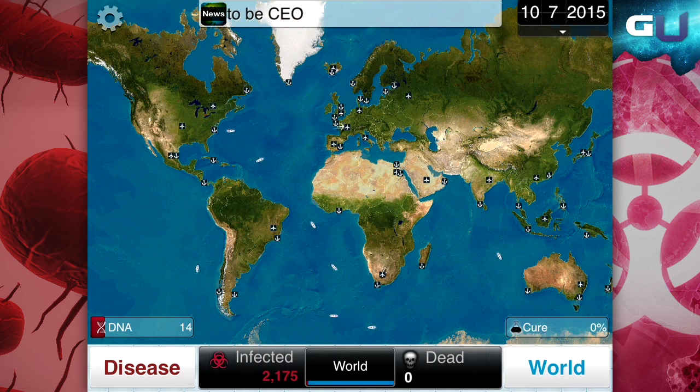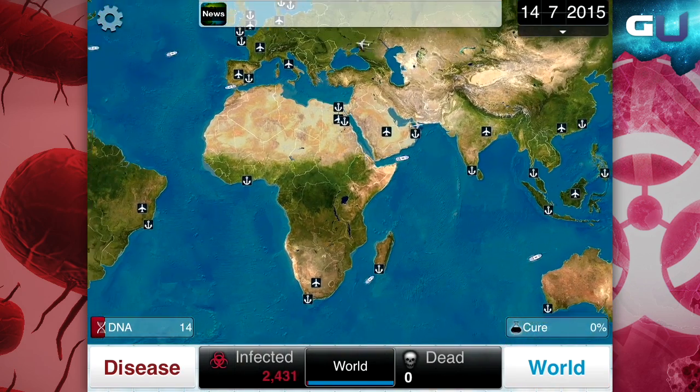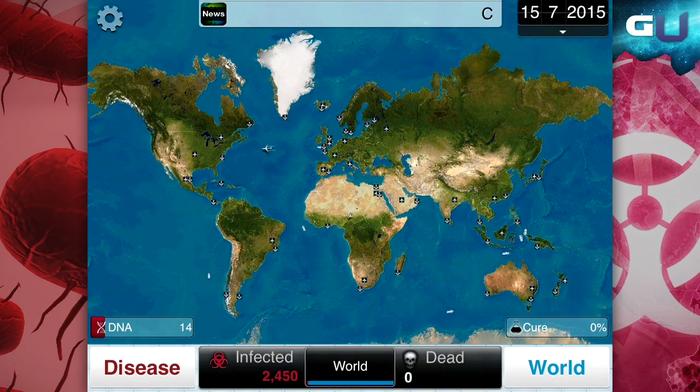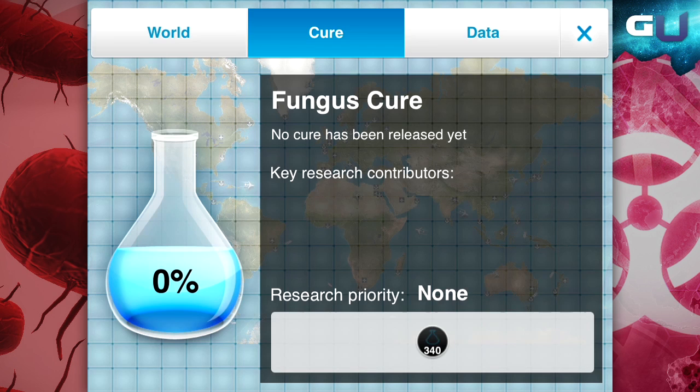In Plague Inc you want to spread your disease as fast and as far as possible. The whole point is to infect the entire human race. The hard part is getting everyone infected before they notice there's a disease on the loose. Once your disease is discovered it's only a matter of time before they close their borders on you or finish finding a cure.